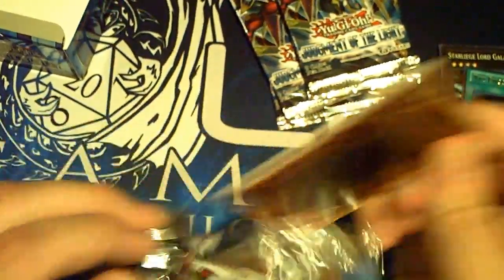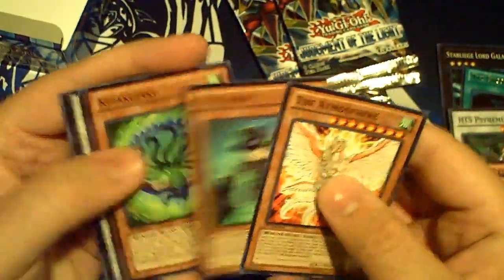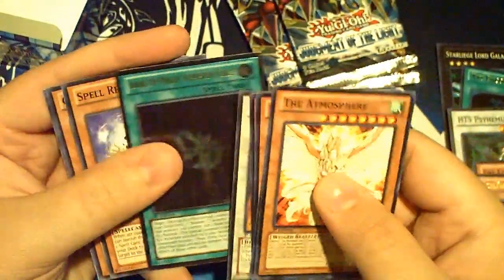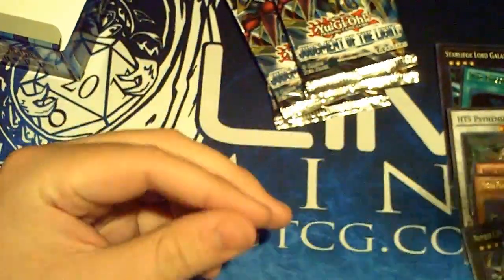I think we still have an ulti left, pretty sure we do. The Atmos, Agent, Kujaku, Mecha, and Numeron's Force is my ulti! Spell Recycler and XYZ Revenge. I think we've pulled all the holos.